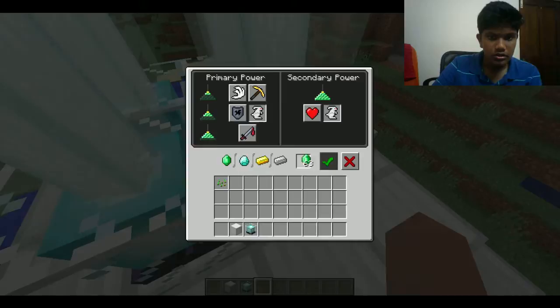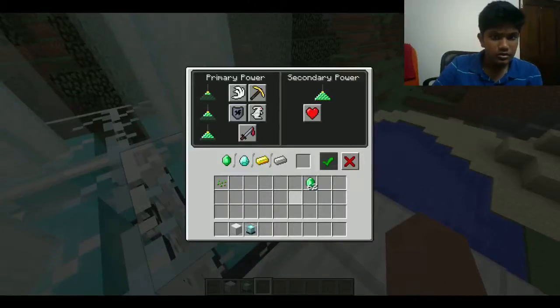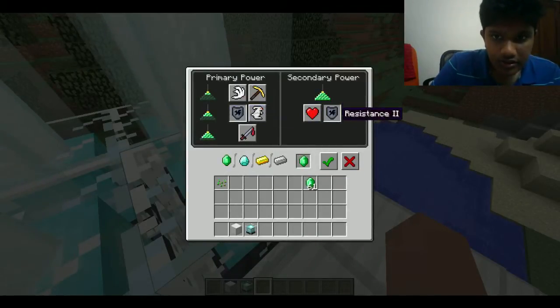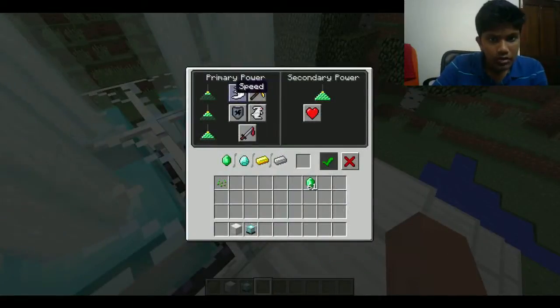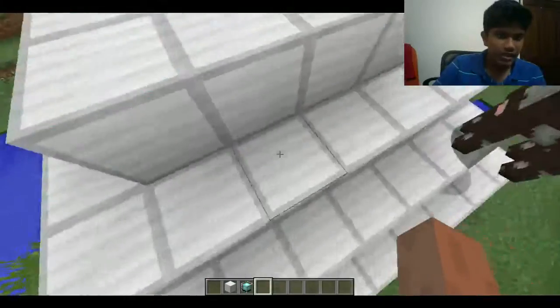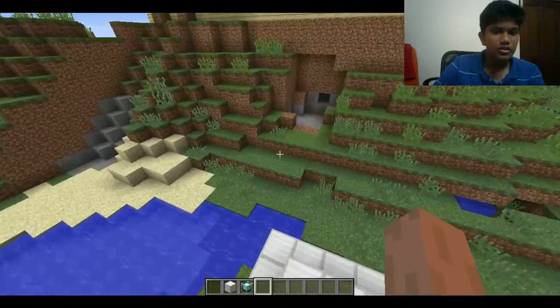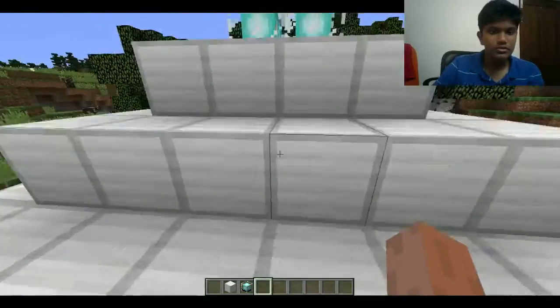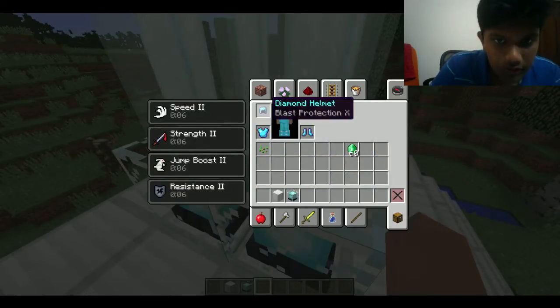Jump boost — put that and that. Resistance and resistance two. Then I need strength and strength. There you go, see that — that gives me a jump boost. I'm in my normal thing and see the steel because this is a new updated video.